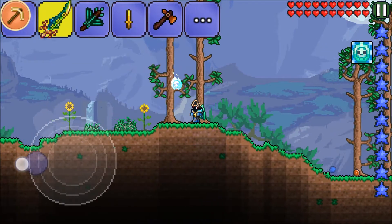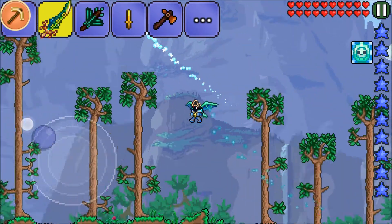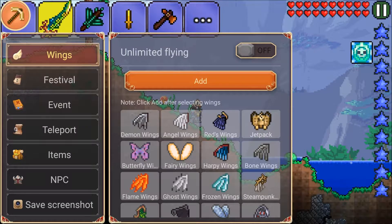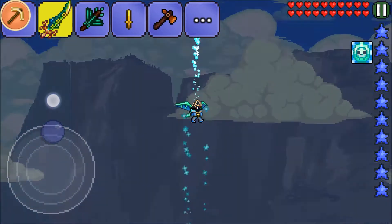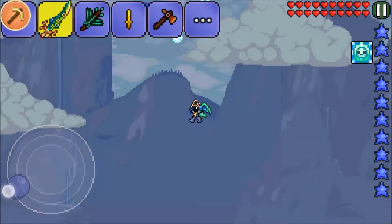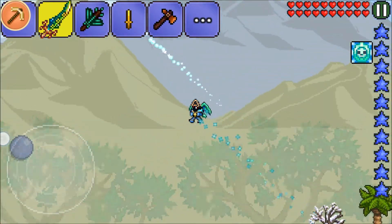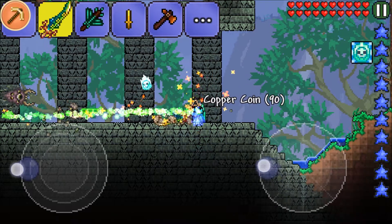Now I am going to the dungeon for the keys. You can get to the dungeon very fast by switching the unlimited flying button on — as you can see, now I can fly unlimited. I am going to the dungeon; I don't know where it is but I will find it. I found the dungeon.